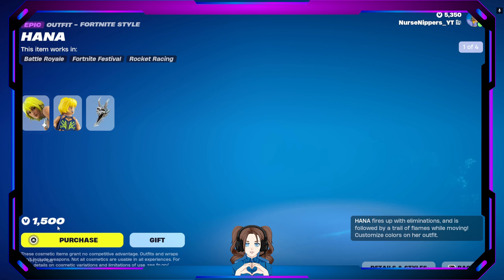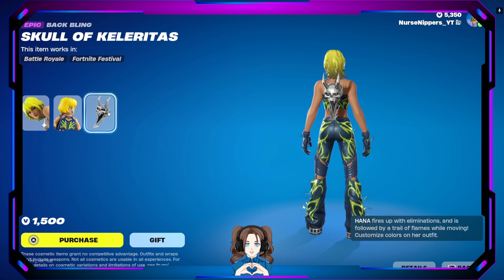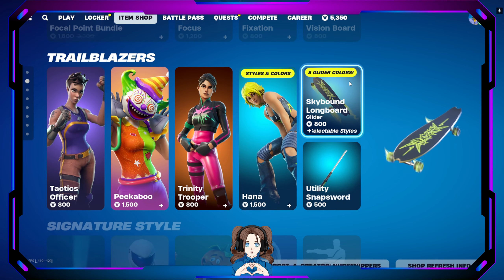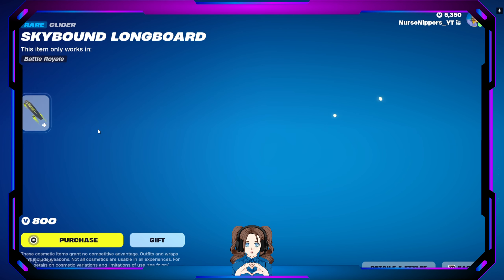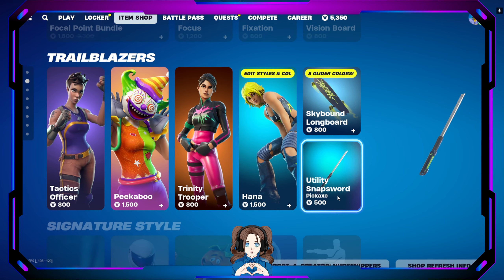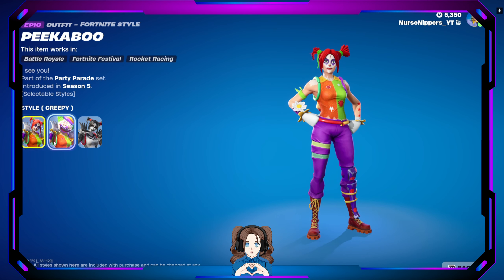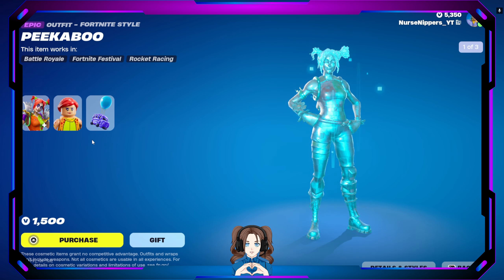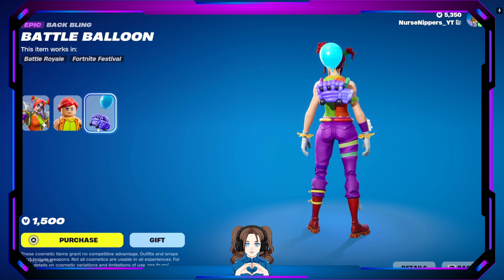Of course, my favorite — the Skull of Margaritas. Just kidding, it's Coloritas. And we have the Skybound Longboard Glider, which comes in different colors. We also have the Utility Snap Sword. And then this skin, Peekaboo, comes in selectable styles of creepy, creepier, and Sneaky Peek. They are all freaking creepy. I'm not even mad that her Lego version is Dino Dots, because I prefer it over the creepy version. She has the Battle Balloon back bling, which is actually kind of cute.